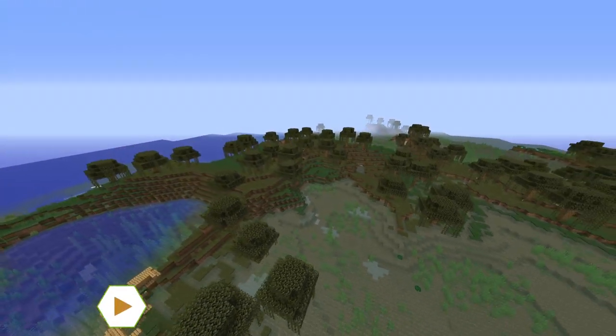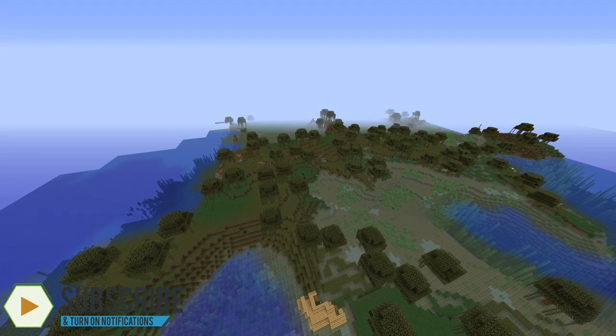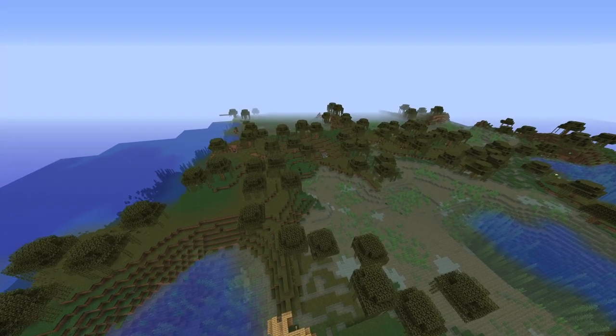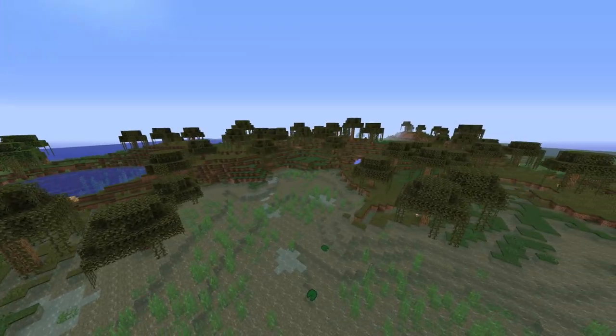I never really considered it until the recent MineCon, where we were voting on what biome to update next, and of course Mountains won. But it left me wondering, what could I do to a swamp with blocks that we already have in the game to make this thing look like an actual swamp?